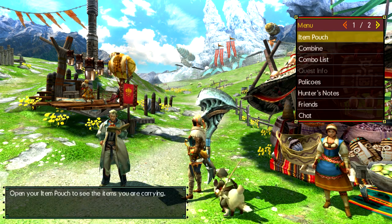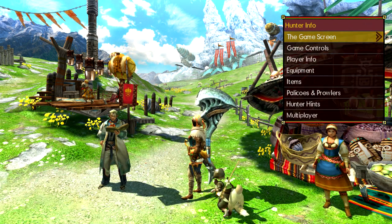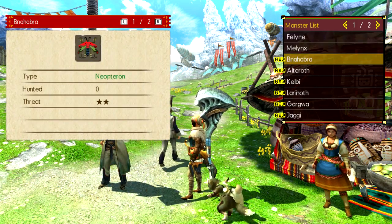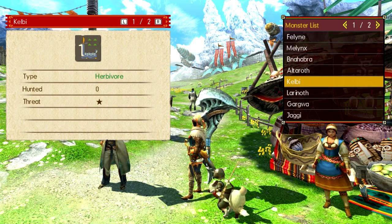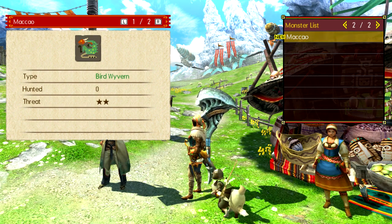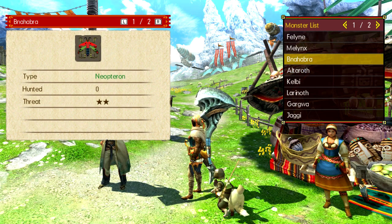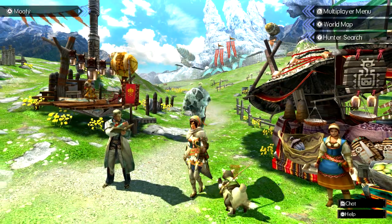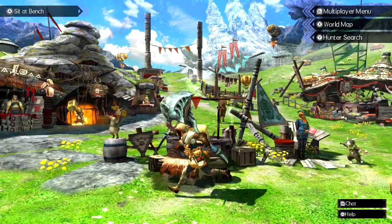So we've got our hunter's notes as normal — hunter's notes, monsters. Obviously we've only run into very few monsters so far. Most of them have been kind of basic. I don't recognize this one though, but I think it's one of the cats. One's a gathering type, one's an attacking type. More people to talk to.